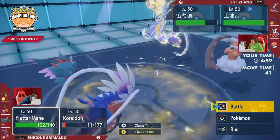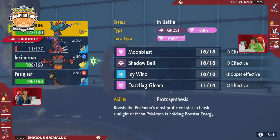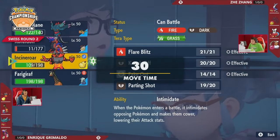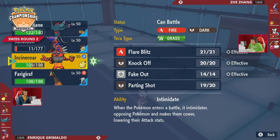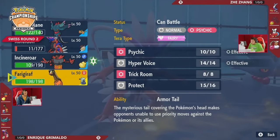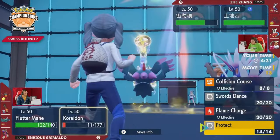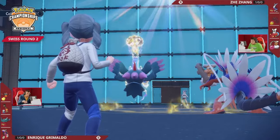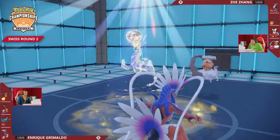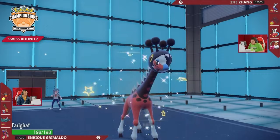Miraidon is very fast and gets an Electro Drift off — nearly a KO — showcasing its raw power. The speed drop from Icy Wind was critical to ensure Miraidon could attack first. Landorus comes in as Jay's fourth Pokémon. Flutter Mane has the Protosynthesis speed boost, but Iron Bundle is ever so slightly naturally faster and undoes that boost with Icy Wind — making Miraidon consistently faster. The spread Dazzling Gleam from Flutter Mane doesn't deal enough into Miraidon with Light Screen up, so Flutter Mane switches out and brings Farigiraf back.